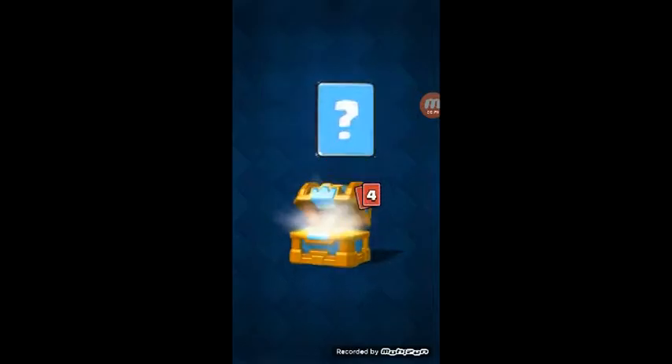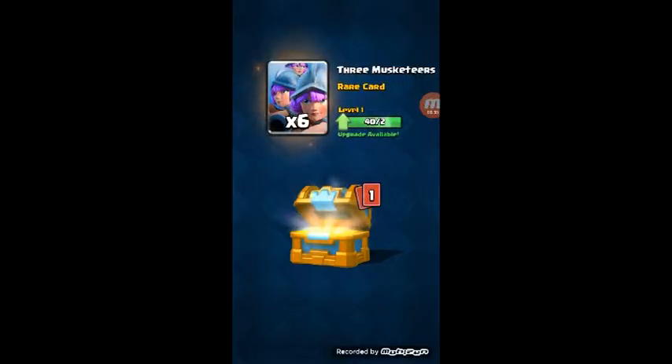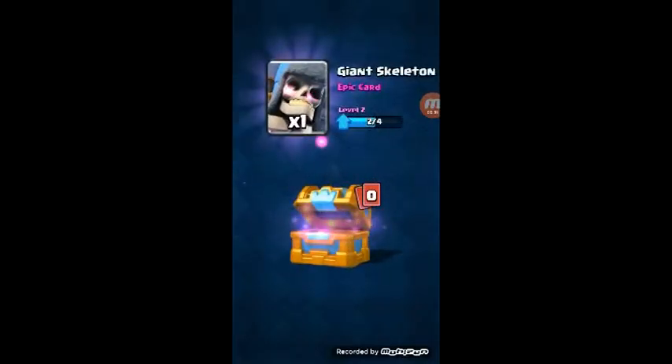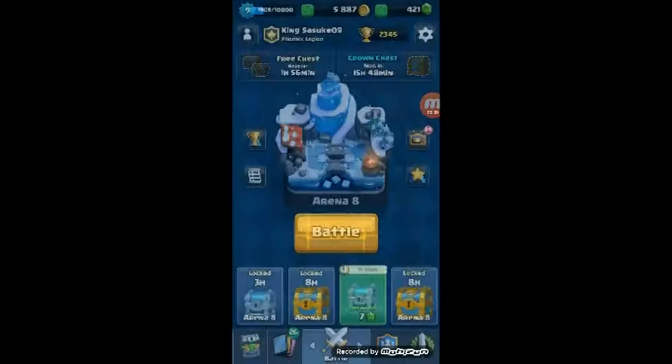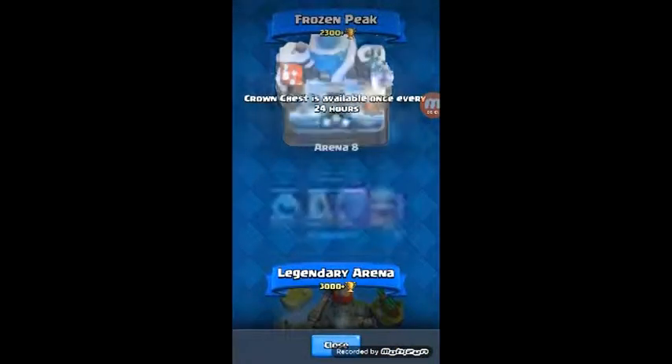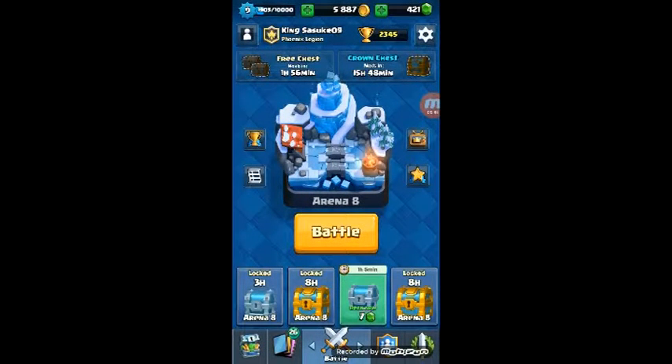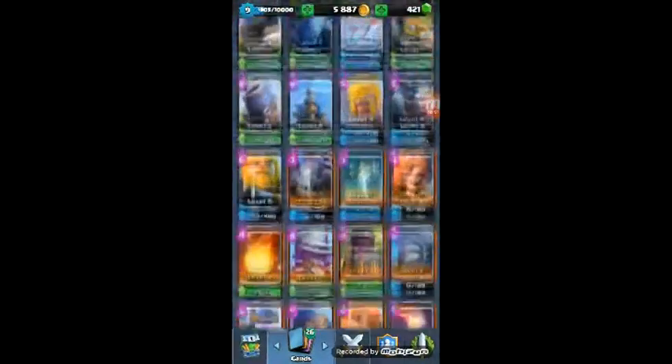Let's see what we got from the crown chest: gold, gems, archers, ice spirit — we got a lot of ice spirits — three musketeers, and a giant skeleton. That's pretty good. Since we have an overload, the next crown chest will have one extra from this battle.